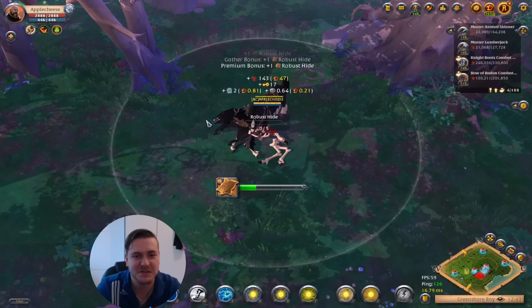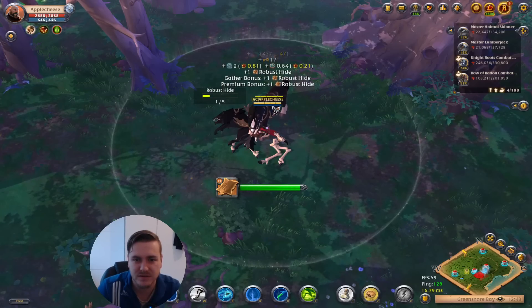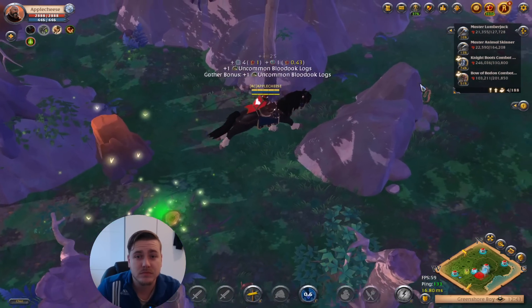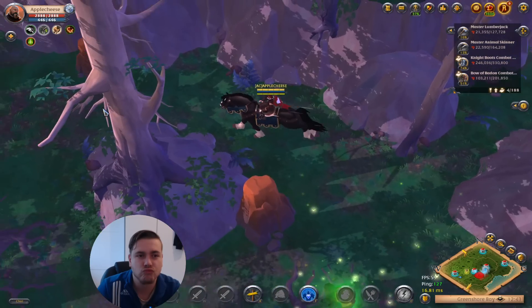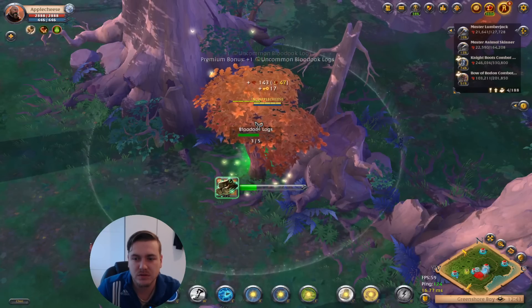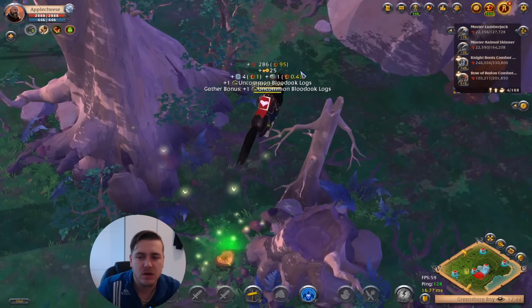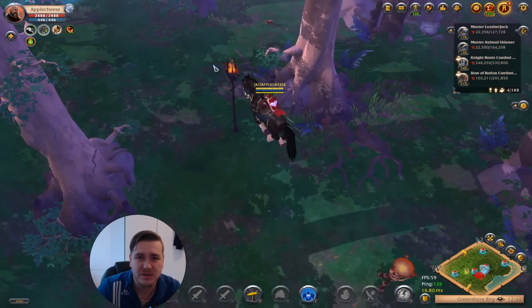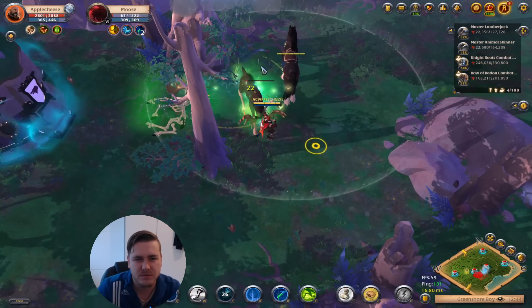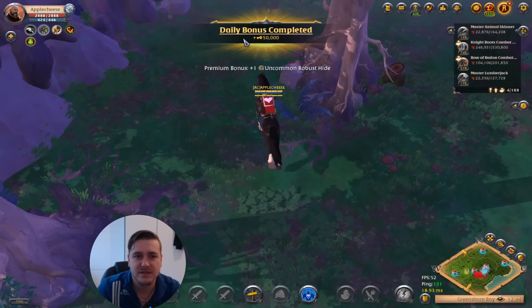Somebody has just been killing mobs — resource mobs, maybe accidentally within a fight. But I don't see anybody lying around here. 6.1 once again. It's also 22% enchantment in this map, so maybe I'll find some 6.3. 5.3 would also be fine — I would definitely take that as well. Even stone on 5.3 is worth roughly about 1k silver per piece.